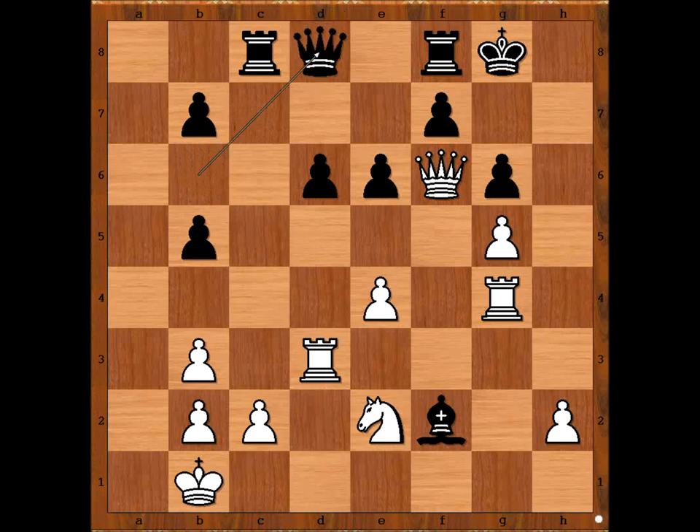Queen to d8, saving the king, but then queen takes bishop. And the black king is still very much exposed to the attack. That is why Benko resigned in this position. What do you think of this game? I hope you too enjoyed watching this video. I wish you good luck with your chess, and bye for now.